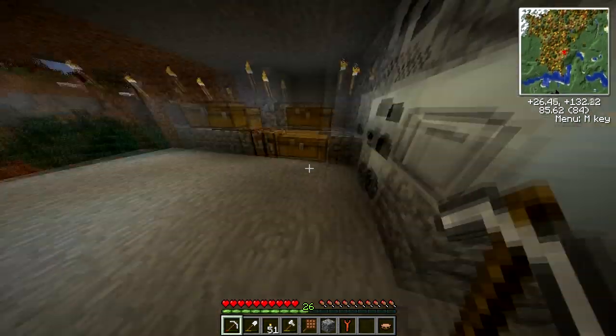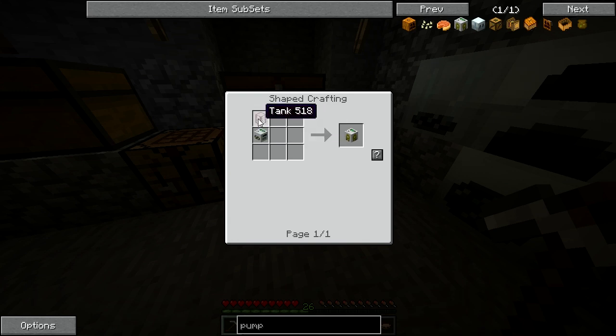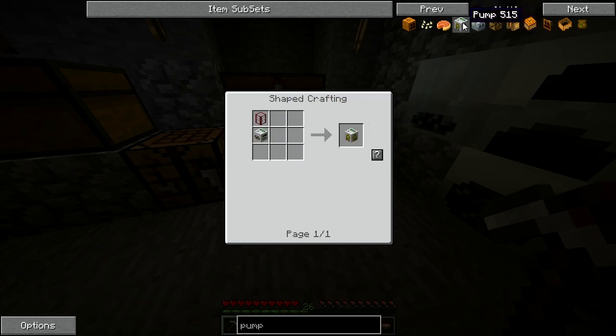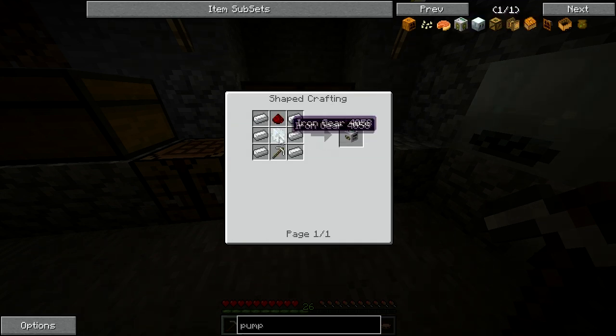To make the pump, it's a mining well and a tank which is just glass. This guy takes a gear and the gears are kind of interesting - you always start with the wooden gear and then you put stuff around it and it coats it with whatever metal that is, and then you kind of work up. I've got that stuff ready. Six of those, one of those, this guy, and the gear.